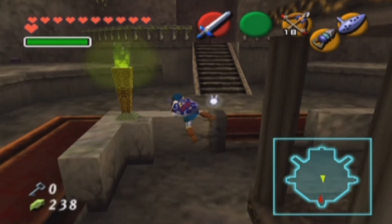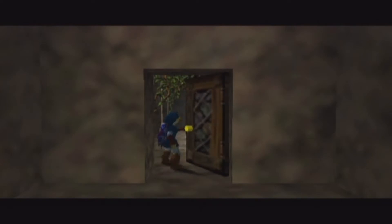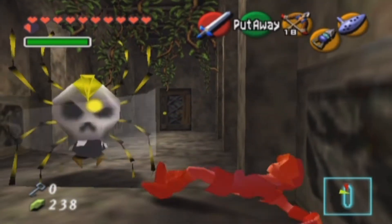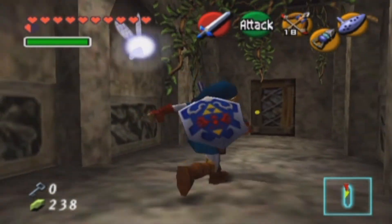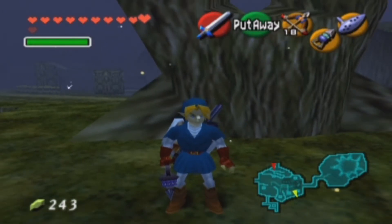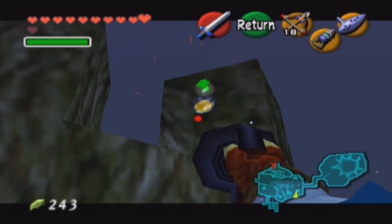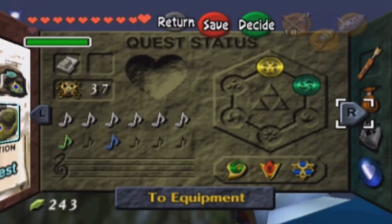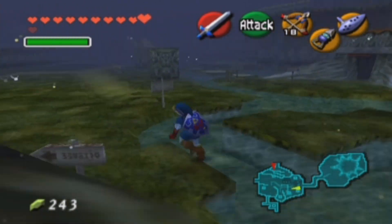Alright guys, what time are we on right now? Just going to double check. We've got a little bit of time — maybe to go to a new area. Before I get to the next place we're going, once you defeat the Forest Temple, there is actually a Gold Skulltula right here outside. So I might as well just go and nab this one. Yay! Another Gold Skulltula, which puts us on 37 Gold Skulltulas. So we're nearly halfway through the Gold Skulltulas. Which is all nice.